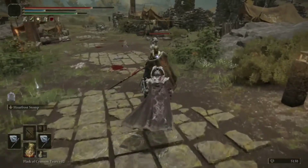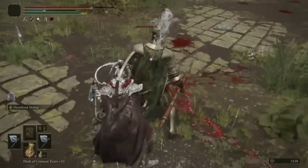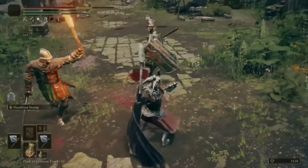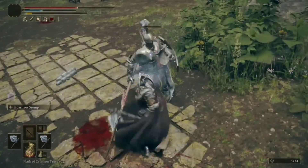Not only that, but this weapon also causes 65 points of frost buildup — and that's per hit — which is great news for you and bad news for everyone else. This axe also scales with dexterity, so I would advise that you put all of your points into dex and maybe a few into intelligence for the frost.